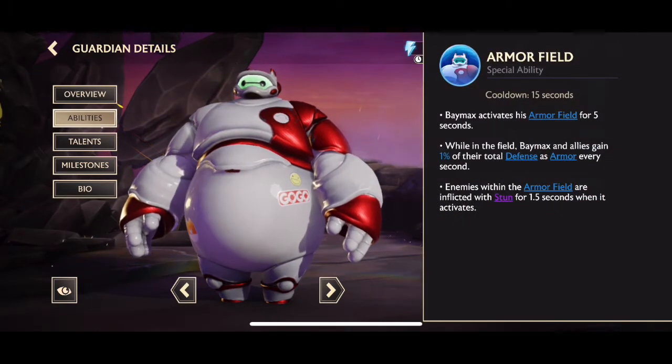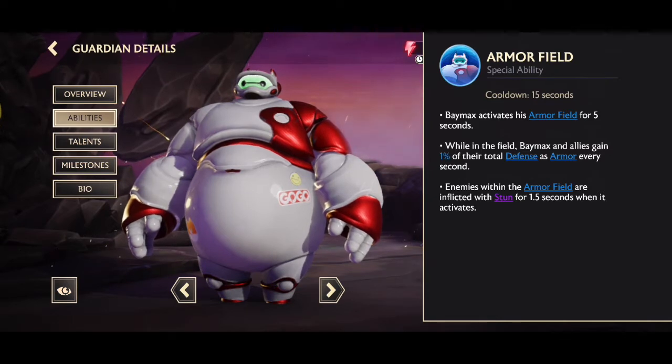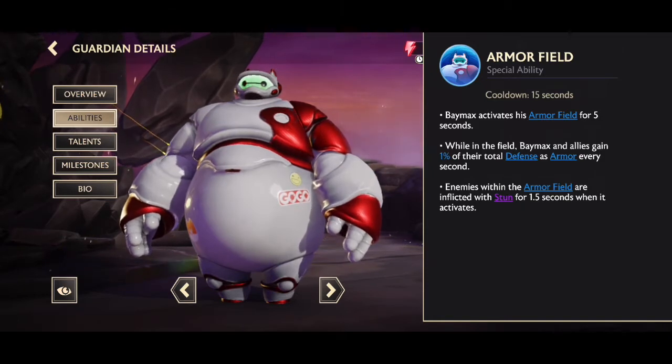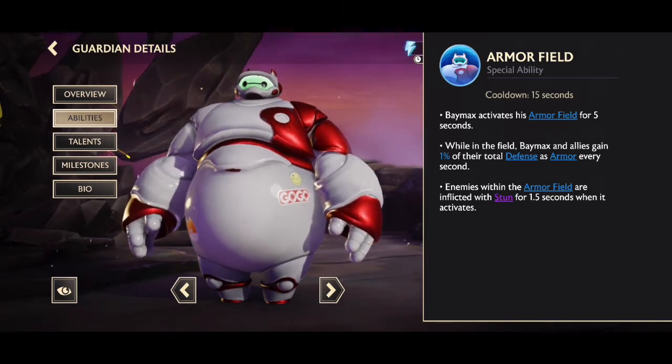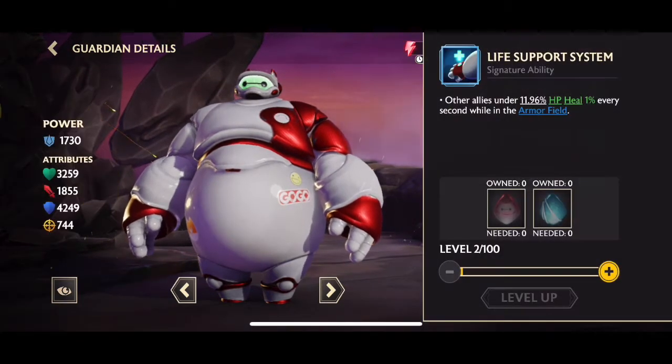Moving on to his armor field — this is where he gets a lot of his abilities and where his main utility is. His special ability: Baymax activates his armor field for 5 seconds. While in the field, Baymax and allies gain 1% of their total defense as armor every second. Enemies within the armor field are inflicted with stun for 1.5 seconds when it activates, so it stuns your enemies and you also get a lot of armor. This is a good support special to use, so that's why Baymax is one of the best.